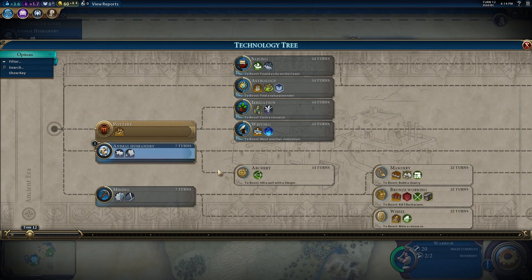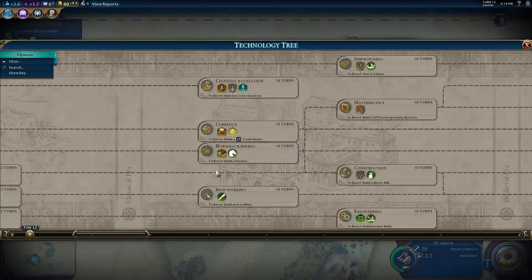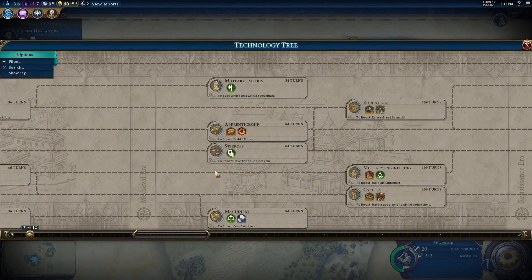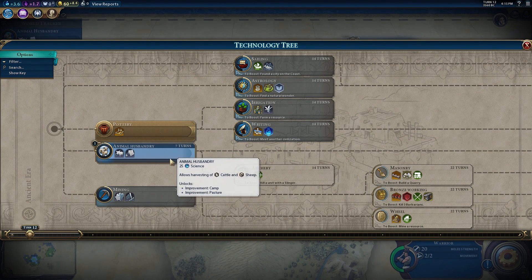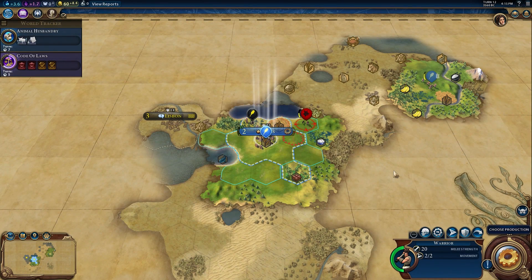I haven't opened the tech tree screen at all in 25 hours of play. You can set a queue ahead of time - I'm just going to beeline for stirrups. I could go animal husbandry - that's a good one, that's what makes pastures - though I don't think we have any tiles that can use them right now.